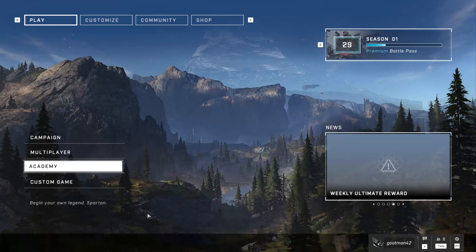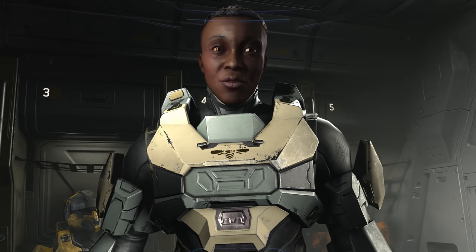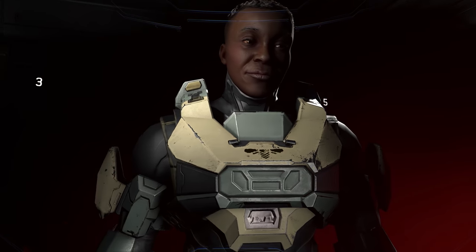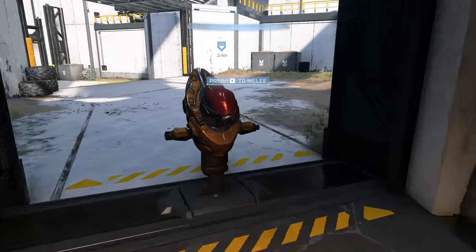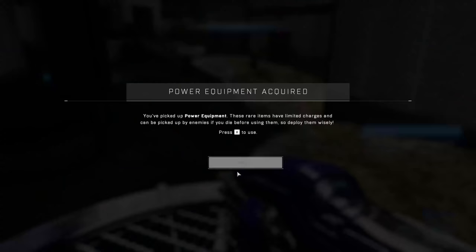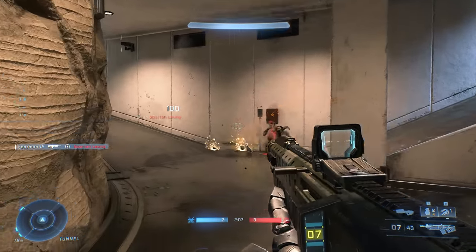It's tempting to jump right into multiplayer, but before you get going on Halo Infinite, you should scroll down the main menu list to the item marked Academy. This is where you'll learn the ins and outs of Halo Infinite, which includes a quick tutorial. If you're a Halo veteran, most of the tutorial will cover stuff you already know, but it does highlight a few tidbits about some of the new gear in the game, and it gives you a quick bot fight to try some stuff out.